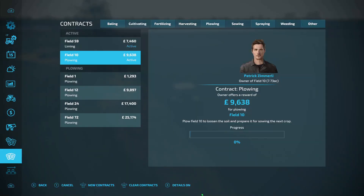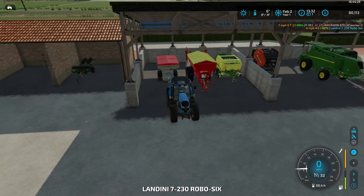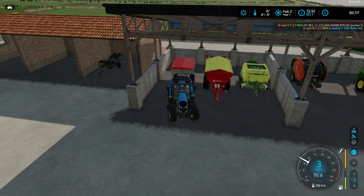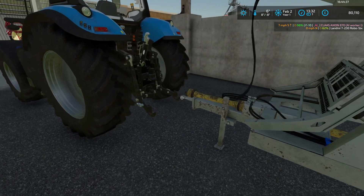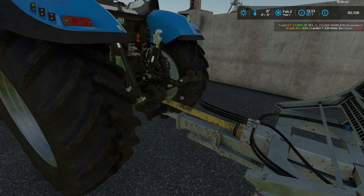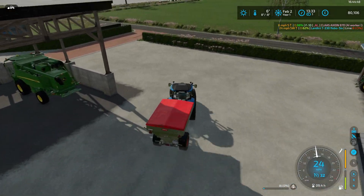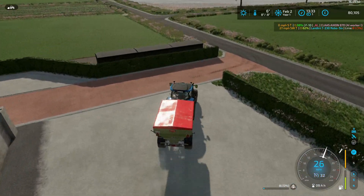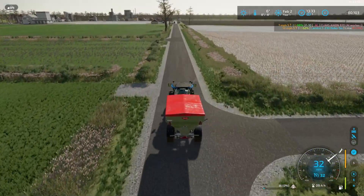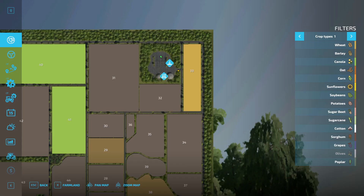Hi folks, thanks for dropping in. We've got a hired worker underway on a plowing contract on field 10, and we've got to go back home and get some lime picked up again. We've got through to February — it snowed a lot, I didn't think it was ever going to stop, so there wasn't much we could do. Even these plowing contracts were on hold because the ground was frozen and covered in snow.